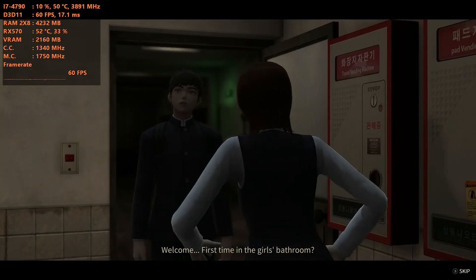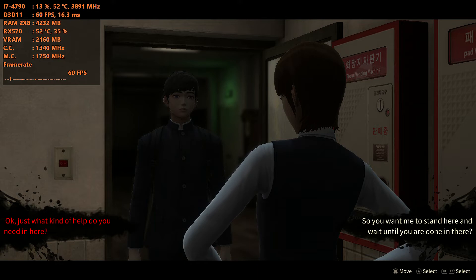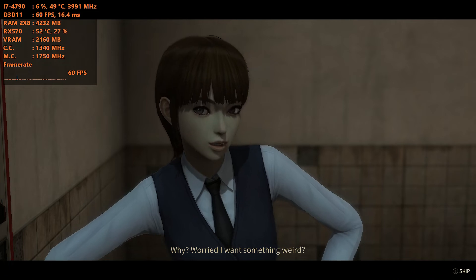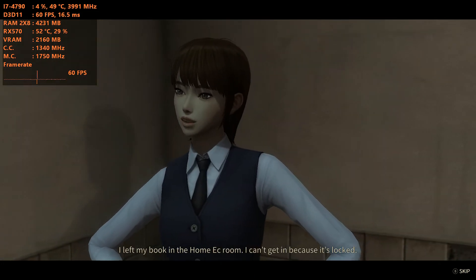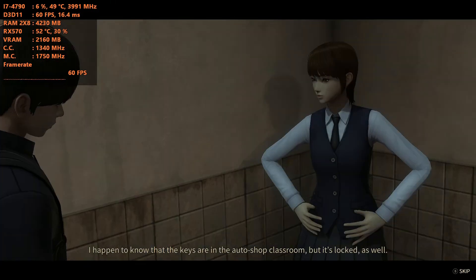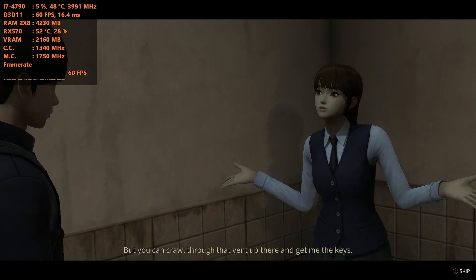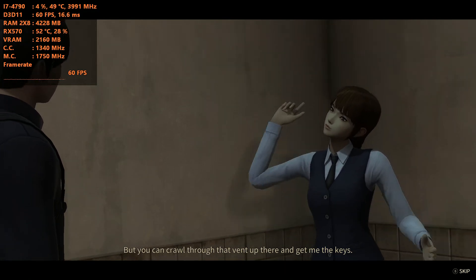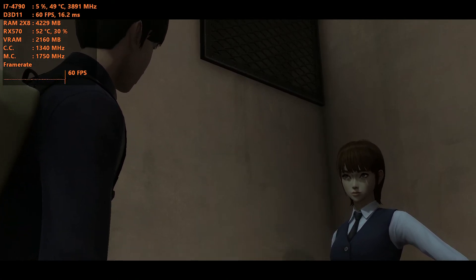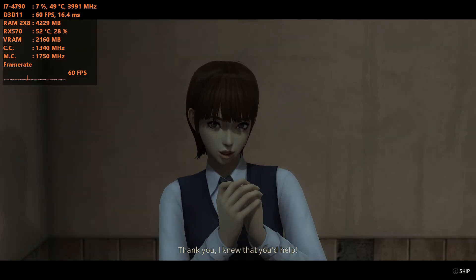Welcome! First time in the girls' bathroom. Why? Worried I want something weird? I left my book in the home ec room. I can't get in because it's locked. I happen to know that the keys are in the auto shop classroom, but it's locked as well. But you can crawl through that vent up there and get me the keys. Thank you — I knew that you'd help.